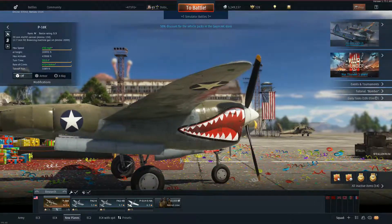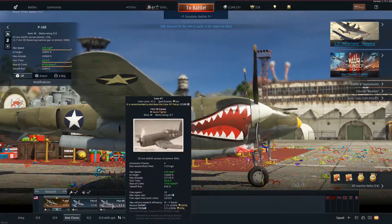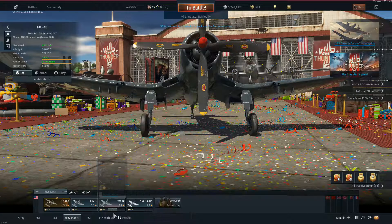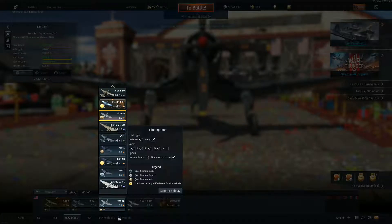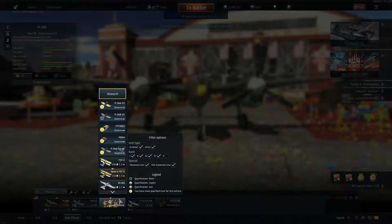I'm going to show you really quick how to fix assigning airplanes and crews. I discovered I got the wrong guys assigned to the F4U. I clicked the up and down arrows here, which brings this up. I can send this crew to holiday if I need to assign a different crew — I inadvertently assigned a basic level crew to them. I click 'send to holiday' and notice this goes blank.